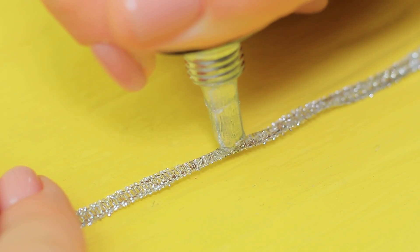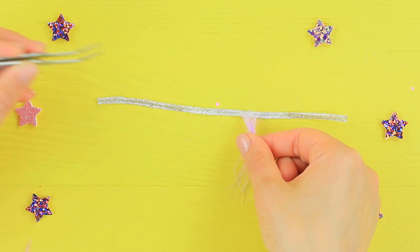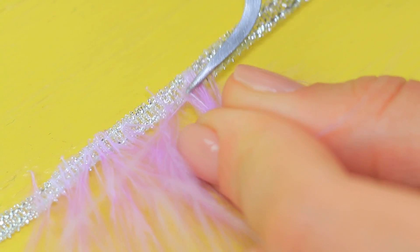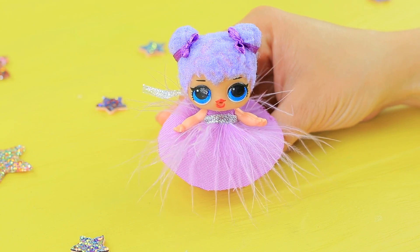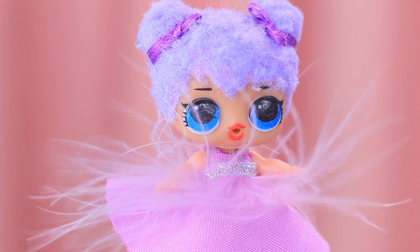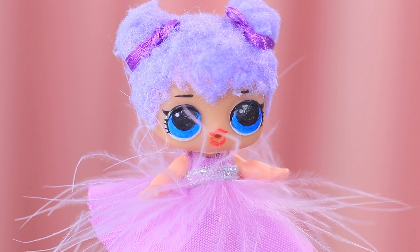Coat a silver ribbon with clear glue and attach pieces of a feather. Tie the ribbon around the doll hiding the seam. This LOL cutie is to die for — she's a feathered bundle of cuteness with fluffy hair!